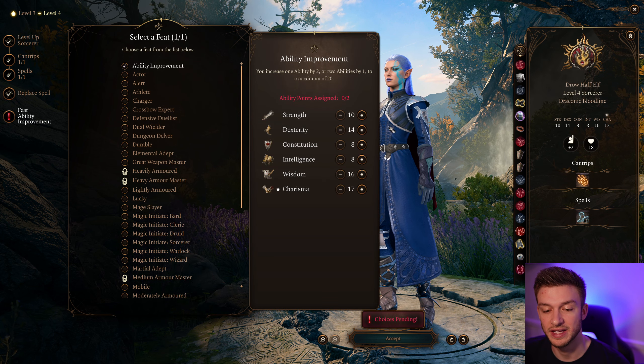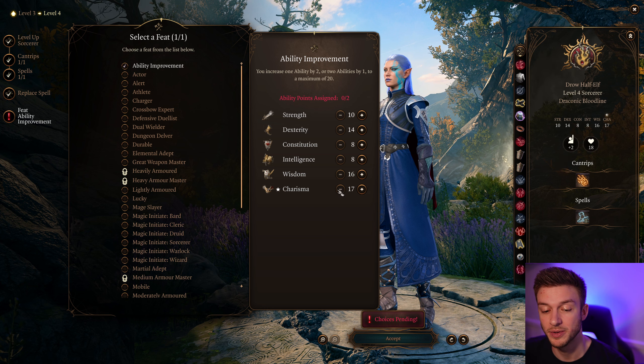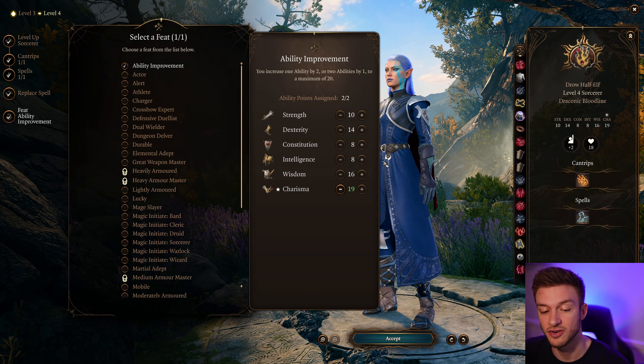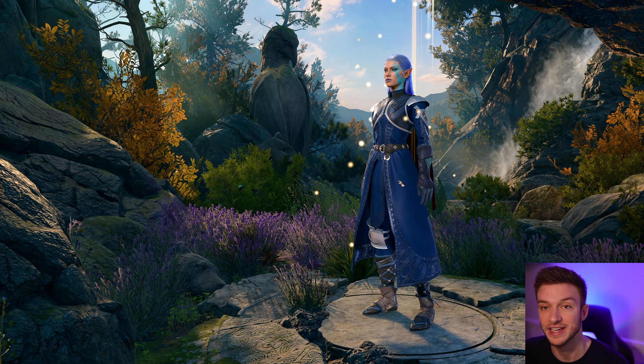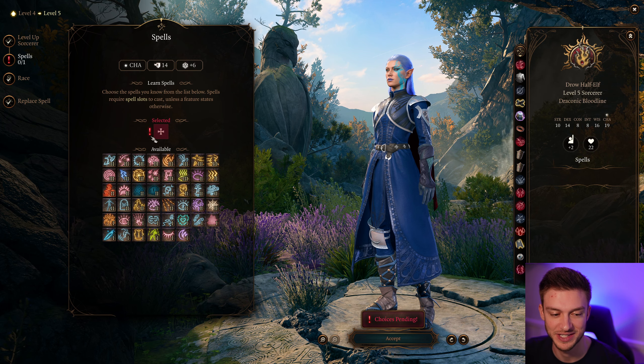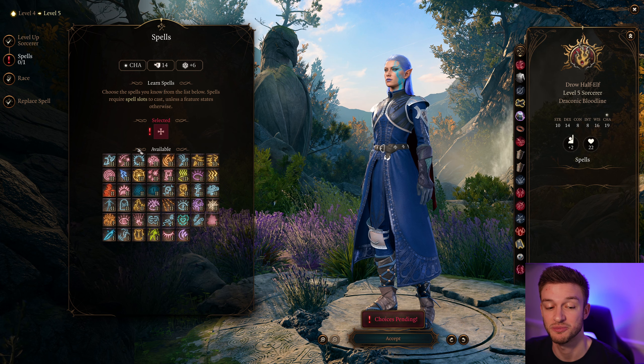If you're the face of the party or the main player, you're going to probably want the hag's hair on your Charisma to take it up to 18, and then we would take our Charisma up to 20. At level 3 we get some really nice spells.